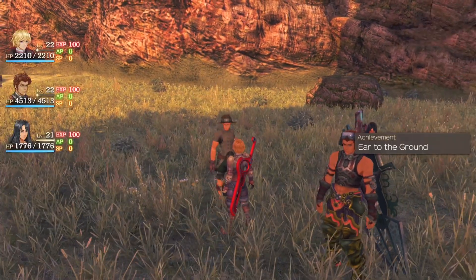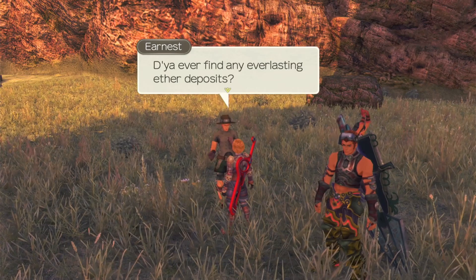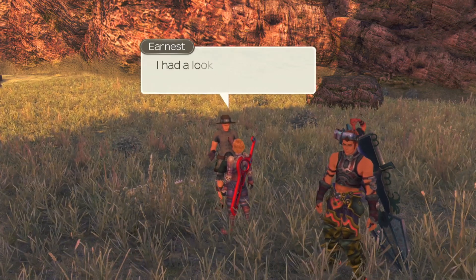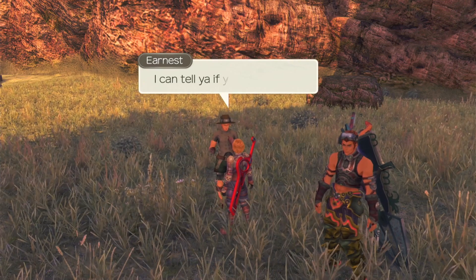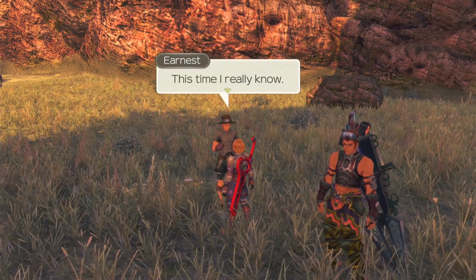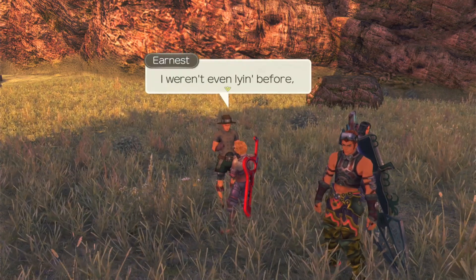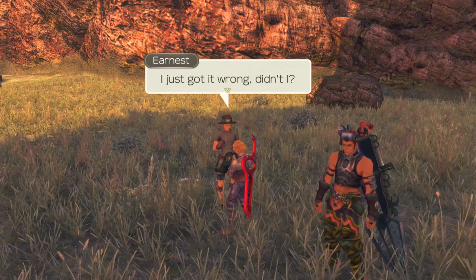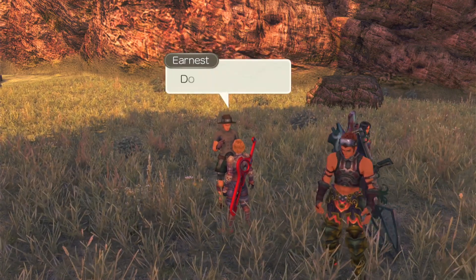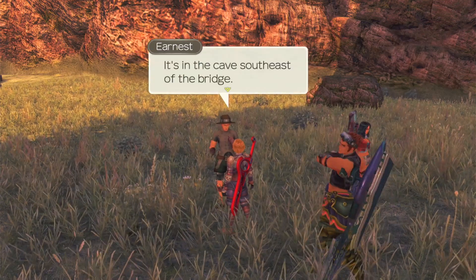Ernest starts a new quest: Sorry about last time. Have you found any everlasting aether deposits? He insists he's looked at all the records and now really knows where it is. The party pushes back: we all know what happened last time. Ernest says: I weren't even lying before, I just got it wrong. You can trust me. We get an Earth Clock 2 gem for taking the quest. I wonder if it's another trap again. The quest points us near Ragmo Bridge.